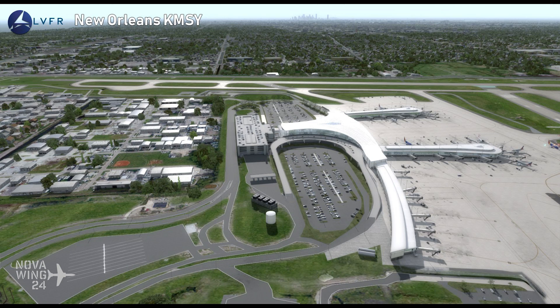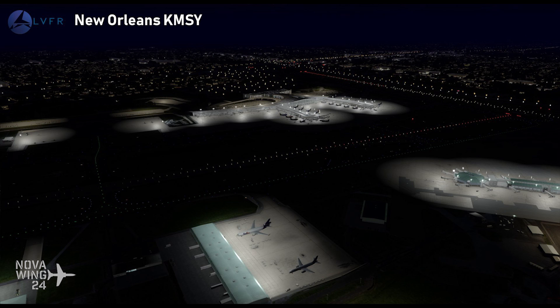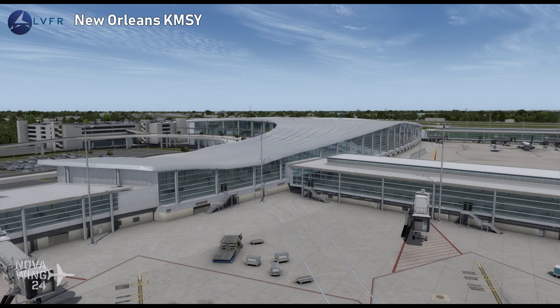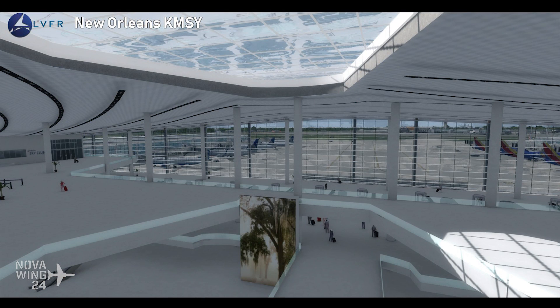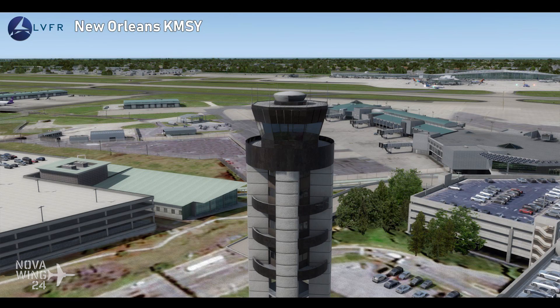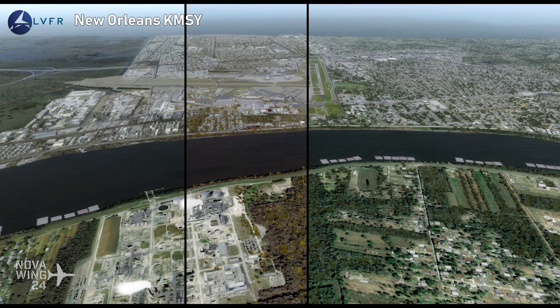It also includes the old terminal and Concourse D, which will remain after other parts are demolished. It includes customized AI ship traffic for the Mississippi River with custom ships suitable for the river from AI producer Henrik Nielsen. It also includes SODE animated jetways, SODE controlled lighting including for visibility in low and wet weather conditions, SODE controlled rain effects with wet PBR surfaces, full implementation of Prepar3D V4's PBR materials, and 30 square miles of photoreal scenery with custom autogen. Seasonal textures and a variety of landmarks are also included.